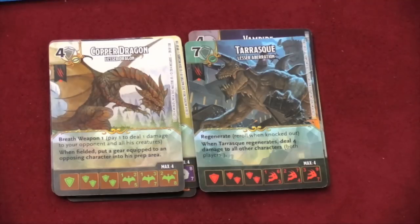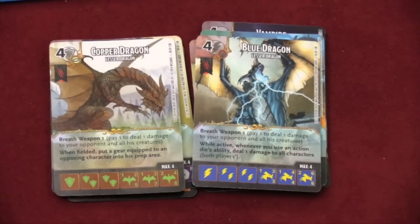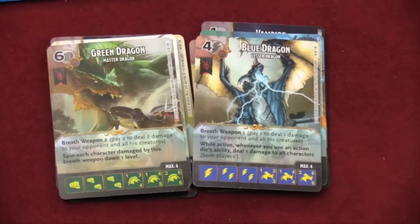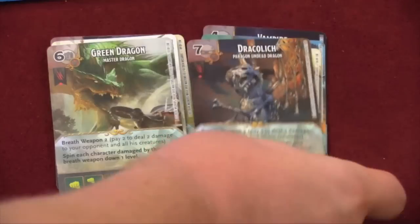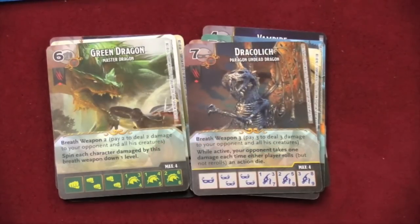There are lots of dragons in the game that have breath weapons, where you can pay extra energy — like this one, you can pay one extra energy to do one damage to your opponent and all the creatures that player has. Here's the blue dragon with a breath weapon of one, a green dragon with a breath weapon of two, the dracolich with a breath weapon of three. And there are all different kinds of dragons — remember, there are three to four of each different type.